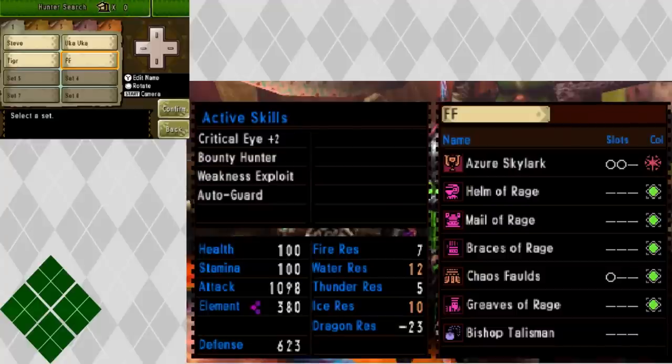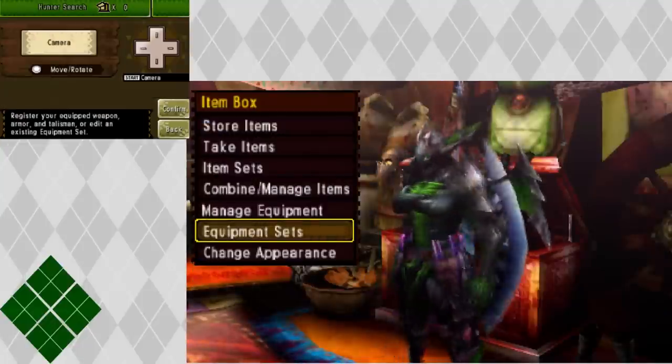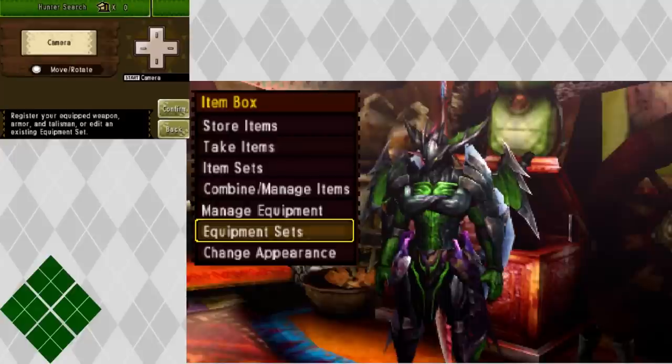You've got Critical Eye, which I think increases your Affinity by 15% and your Critical Damage. Bounty Hunter, which means you get more rewards at the end of a quest. Weakness Exploit - self-explanatory - if there's an elemental weakness, you'll exploit it and do more damage. And I added on Auto Guard. Check out those resistances: 7 Fire, 12 Water, 5 Thunder, 10 Ice - the resistances on this thing are high, except for Dragon, which is really low on this armor. Dragon resistance is very low - I think it's -20 with just the four pieces. So you don't want to use this fighting anything with Dragon, but the resistances are pretty high otherwise. This armor is pretty good if you compensate with a 3-slot waist, a 3-slot weapon, and a Talisman.